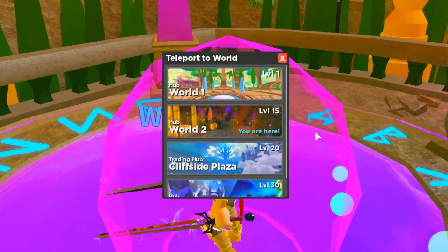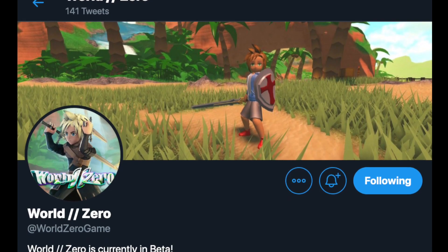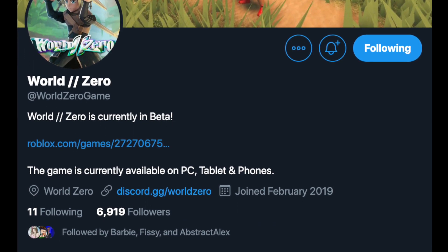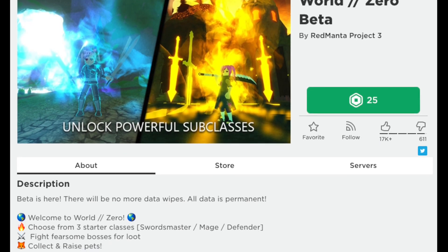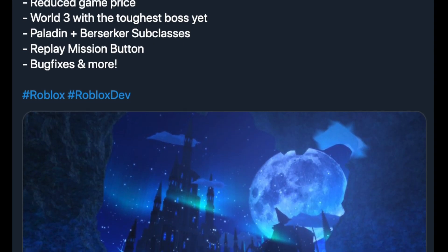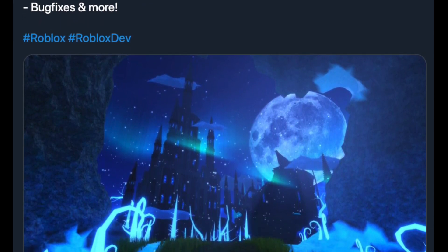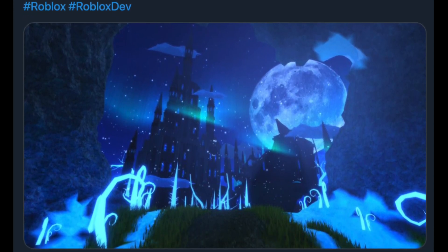Hey guys, it's Kiknoms. Today I'm happy to say that World Zero Beta has finally been released. I know a lot of you guys have been looking forward to this update and it is finally here. This includes a new World 3 hub that we have to explore, as well as two new subclasses which are the Paladin and Berserker. There are a lot more than that so make sure to watch till the end to see what the new World 3 looks like.